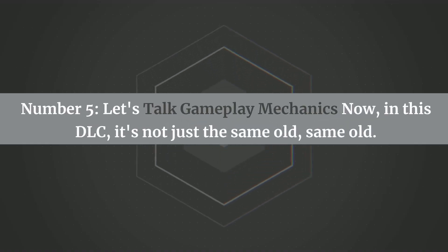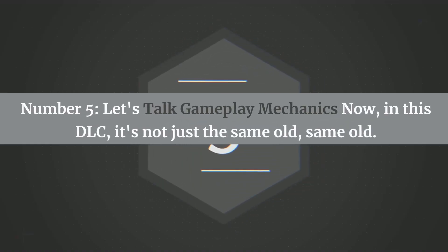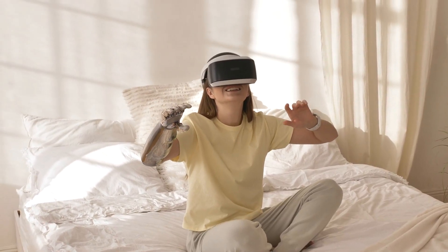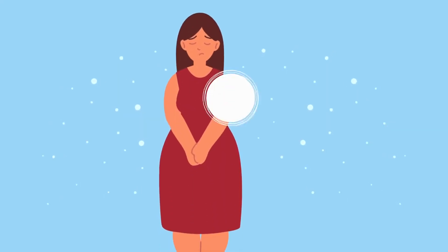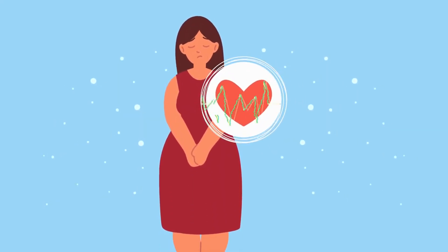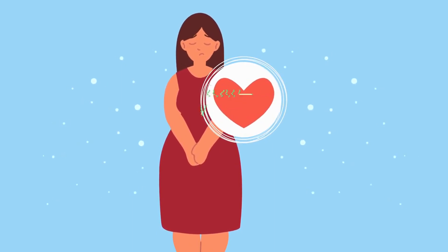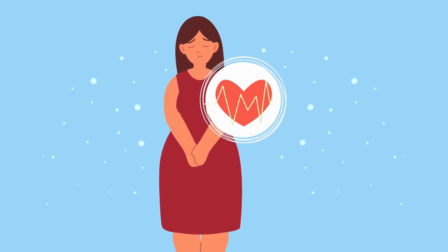Number five, let's talk gameplay mechanics. In this DLC, it's not just the same old, same old. We're talking gameplay mechanics that are totally unique to Mary Jane. One cool thing — introducing a health system, maybe a bulletproof vest so her vulnerability feels real, kind of like that health bar thing you see in the Uncharted series. It's gonna add that extra layer of realism.